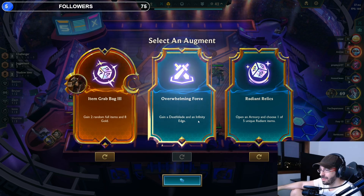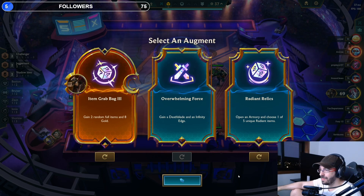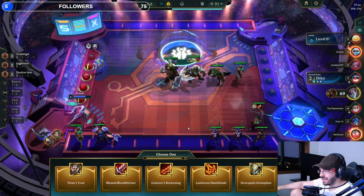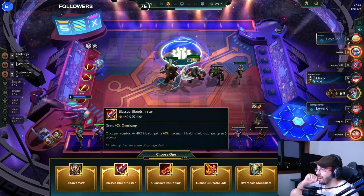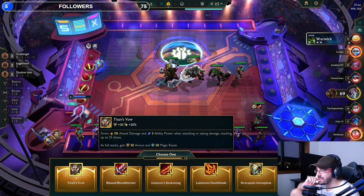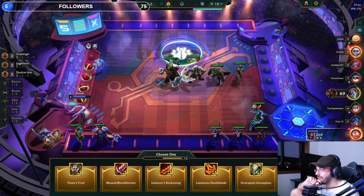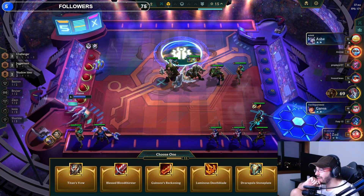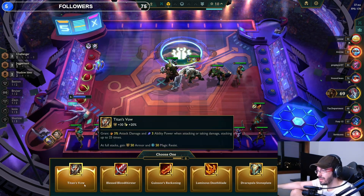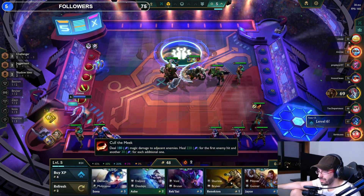Let's see — dead blade, the infinity edge. Let's do this. I want another crazy item. Should we go for this one? Let's go for this one. Not here — let's do this. For Yasuo, I don't know which one is better — I'll go for that one.